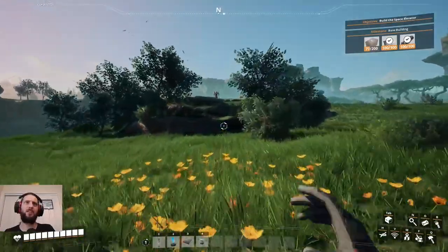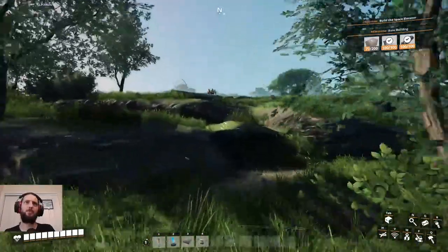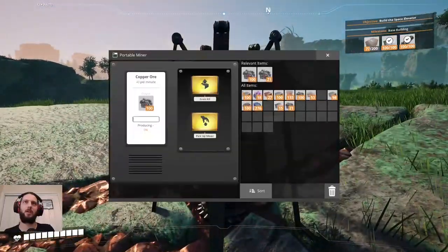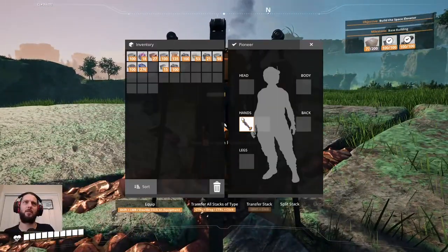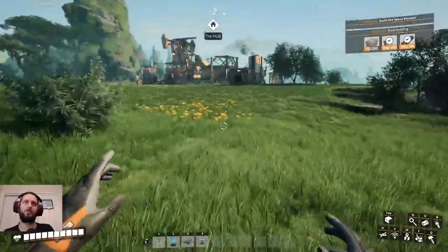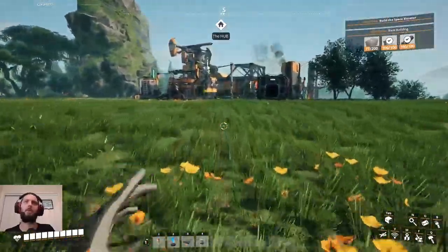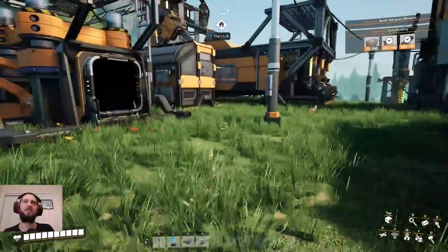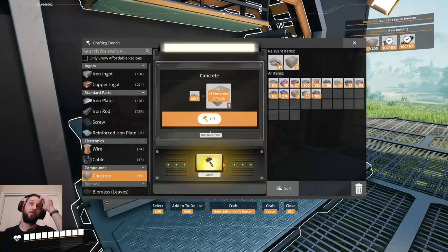This is where you can kind of abuse the portable miner to an extent I think — just put down lots of those on deposits since you can't hook up a conveyor belt, but that's fine, you don't need to. Let's finish off this and then we'll go and see how much has been gathered.